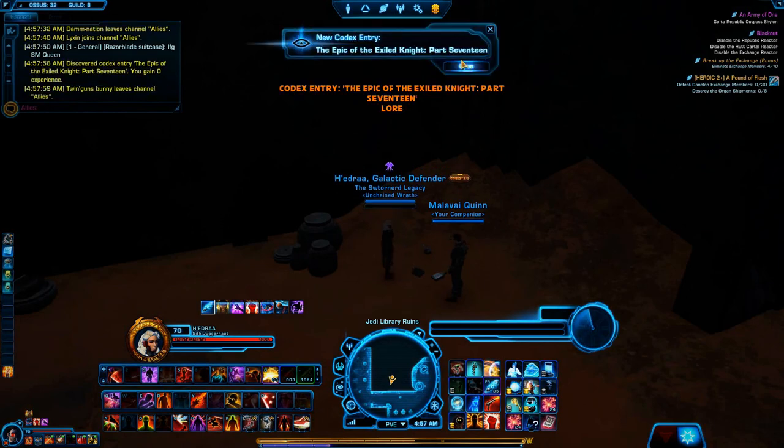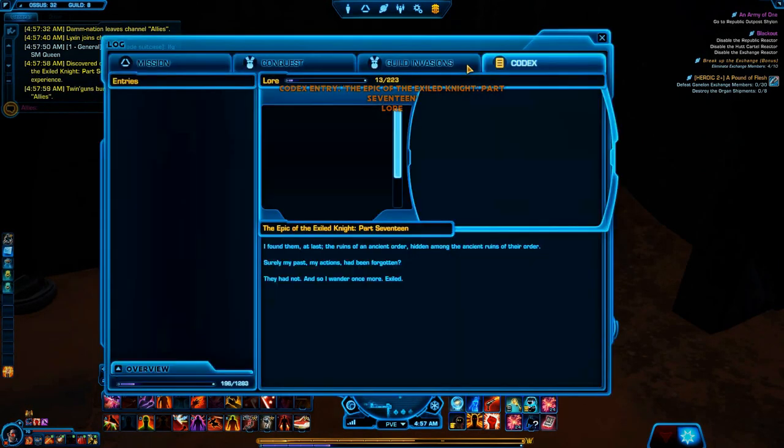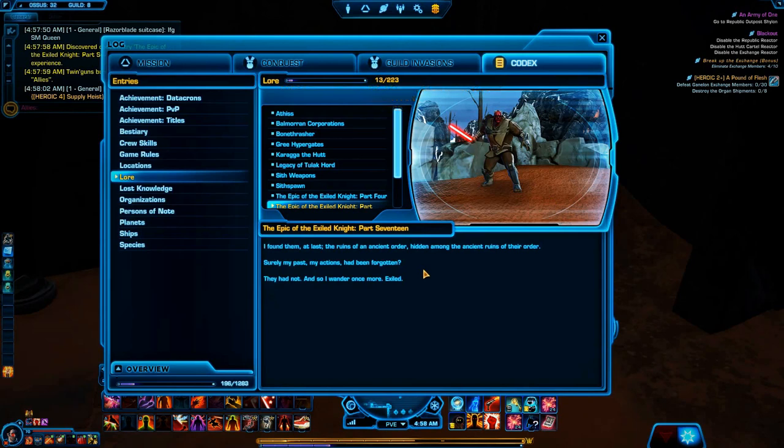It reads — part 17: 'I found them at last, the ruins of an ancient order hidden among the ruins of their order. Surely in my past, my actions had been forgotten. They had not, and so I wander once more, exiled.' Getting the impression this guy was a Jedi who made a few wrong decisions and was kicked out of the Jedi Order. We'll see if we can learn any more about him.